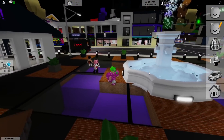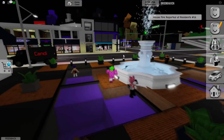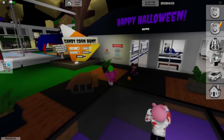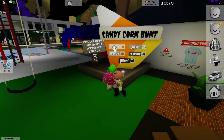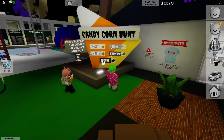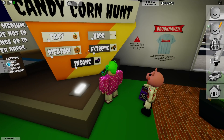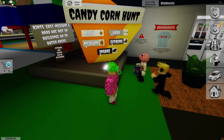Let's just go ahead and jump into it. As you can see there's purple, so it's a bit different. Look at the trees, it's like purple, kind of like Halloween vibes. It says happy Halloween right there. We got a candy corn hunt — you can choose between easy, medium, hard, extreme, and insane. You'll get items and vehicles for completing them.